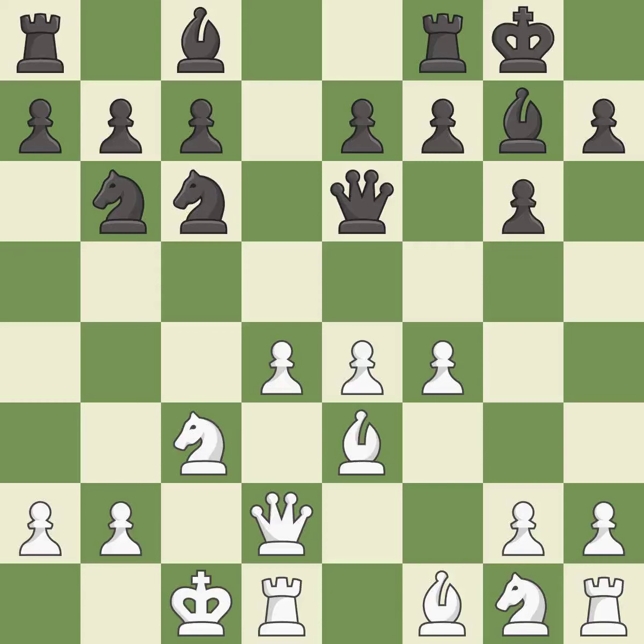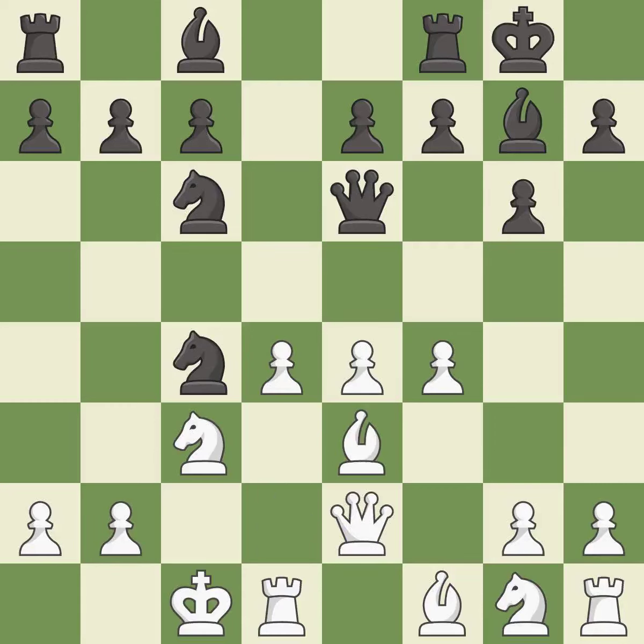This defends a pawn that was under attack and had no defenders. This is the only good move. This threatens to fork pieces — it is a great move. This allows the knight to control more squares; it is best. This wins a tempo by threatening a knight and forcing it to move away; it is best. The knight is now adequately defended; it is best.